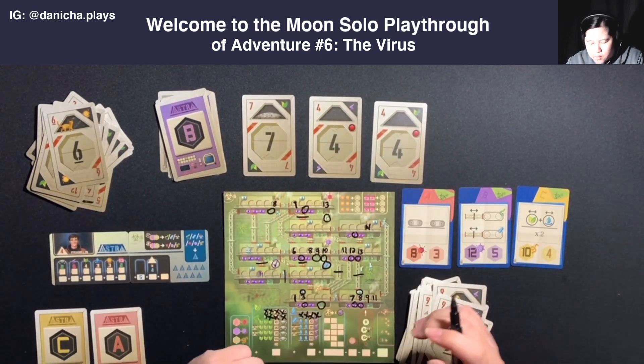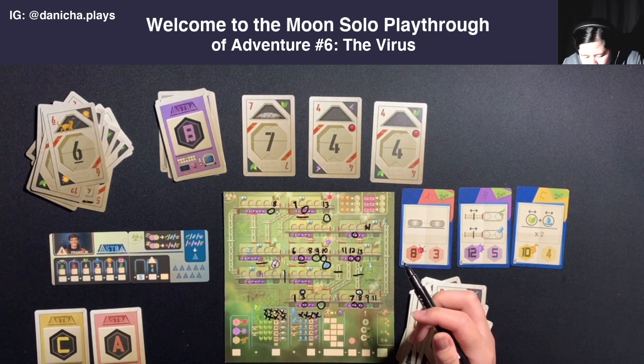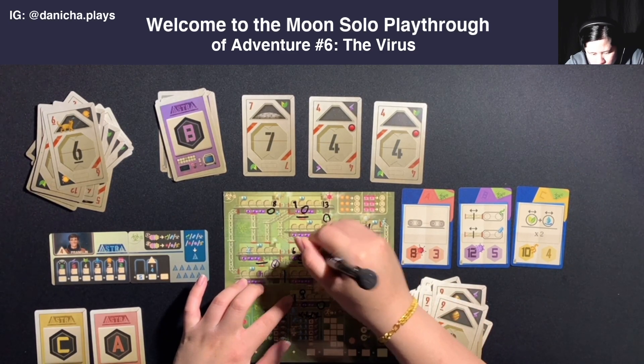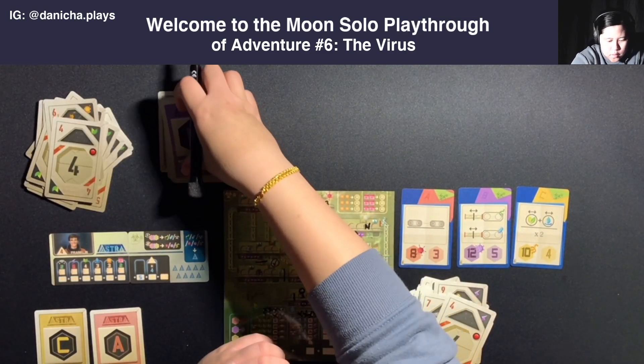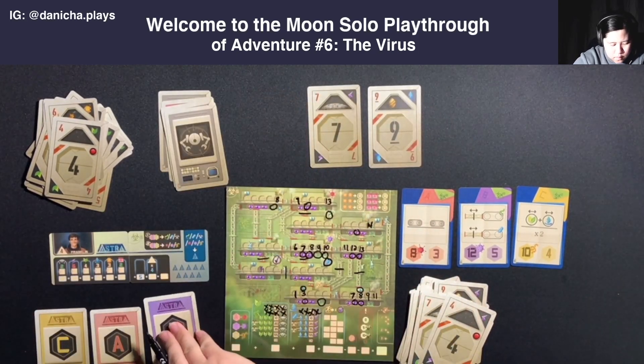Oh, we have Astra coming here. Seven, four, four with plant, energy, plant. I'll mark a seven here and use the energy action. Plant goes to Astra. So we have one, two, three - that gives us B.